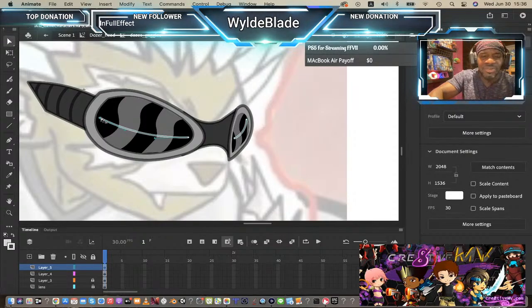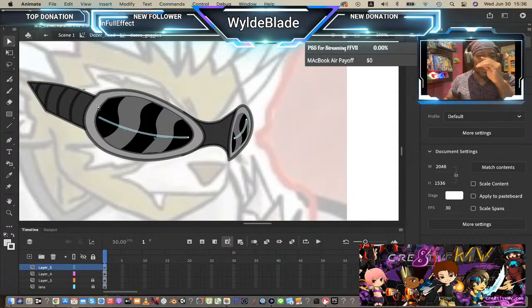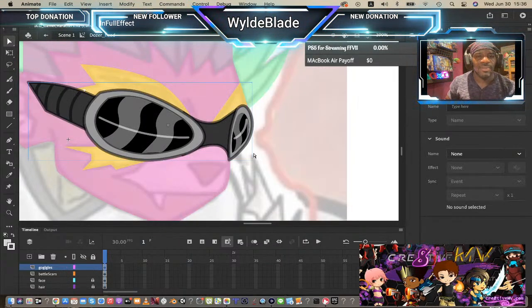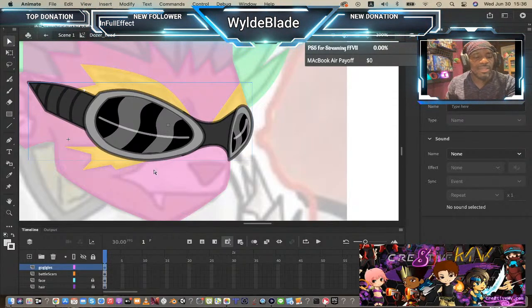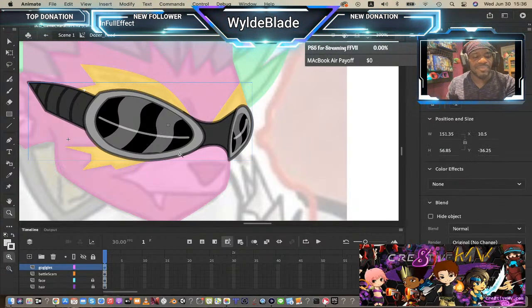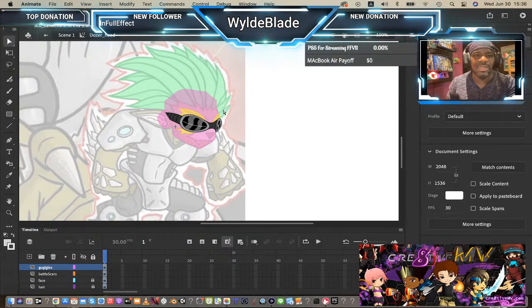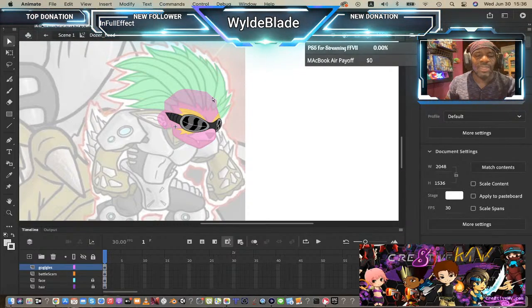We have a much cooler looking honey badger now. I could add some lens flare if I wanted to but it's not necessary for this character. So there's our honey badger — there's his goggles. His face is severely discolored so I'm going to import a color palette for this in a little bit. I might already have a color palette in here. This is kind of what it looks like right now, rocking around with his little goggles on.